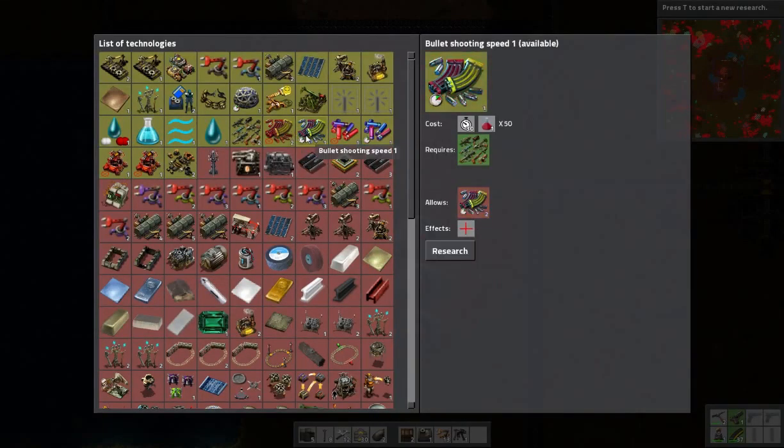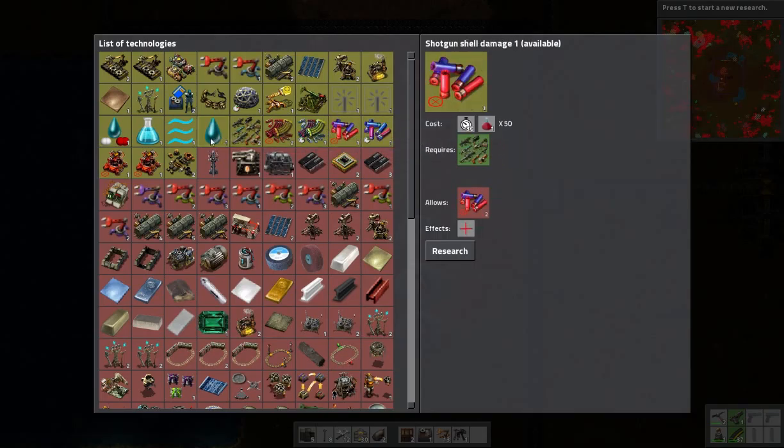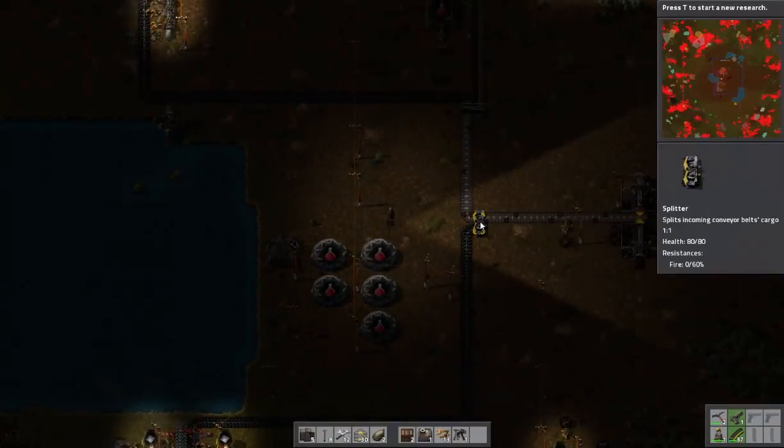Bullet damage level 2 researching. Shotgun I'm not worried about. Let's get some of this Bob's stuff out of the way — I'll research those in between episodes. But that'll do it for this one. Thank you for watching, and I will see you next time.